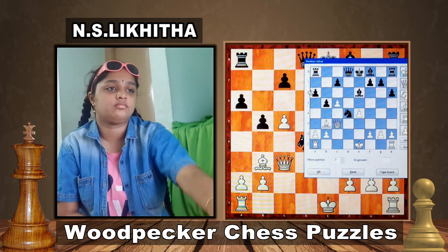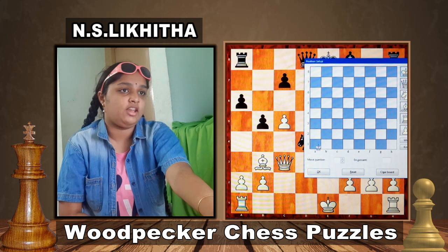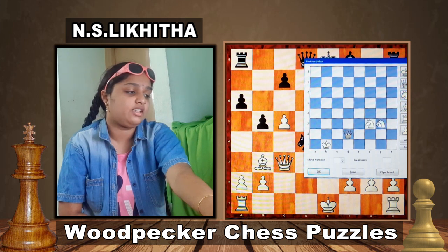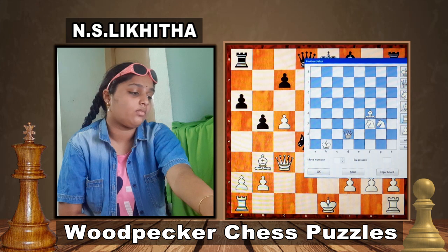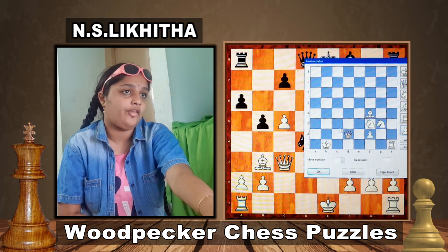Let's move on to the next puzzle. In this position, Rook h1, Pawns on f2, c2, b2, a2 and g6.